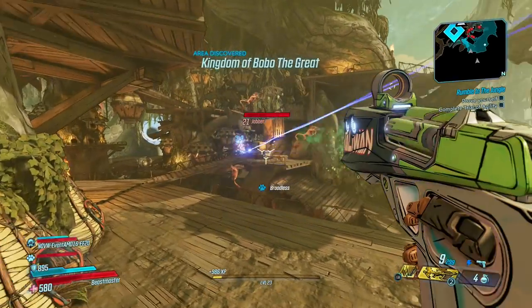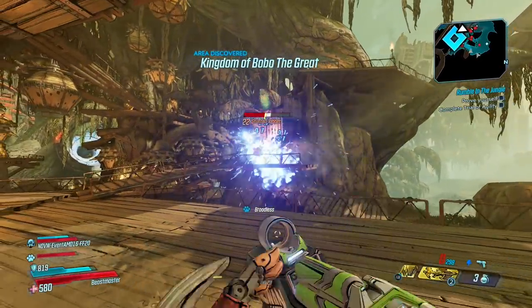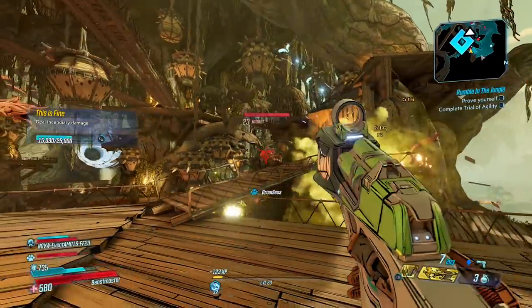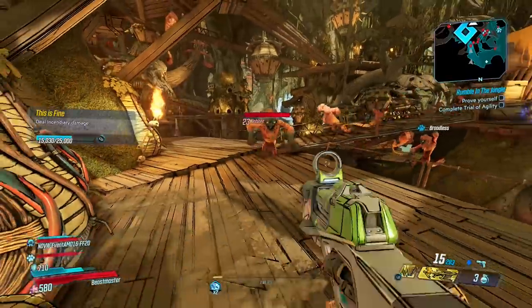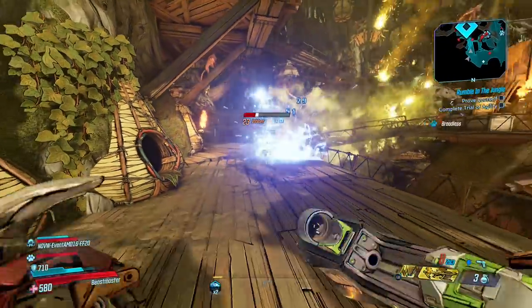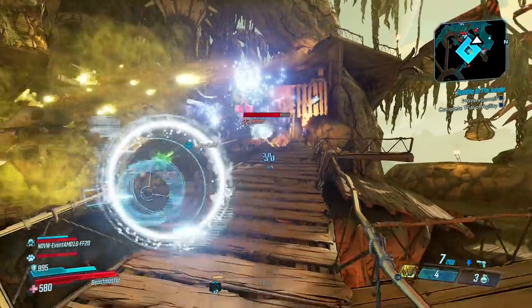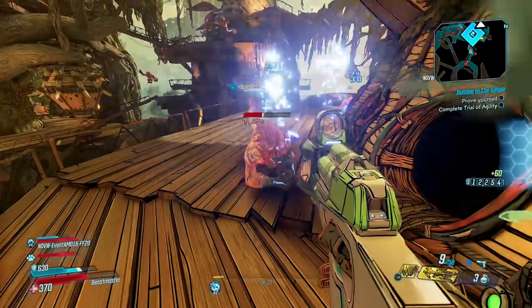The version I'm using is the Hazardous Thunderball Fists, but the prefix can change depending on the parts that the gun spawns with. Just like its Borderlands 2 predecessor, this gun does massive shock damage with the initial projectile but then generates a shock orb that explodes doing even more shock damage. This gun consumes 2 ammo per shot, but considering the amount of shock damage you get from it, I think it's worth that extra ammo.